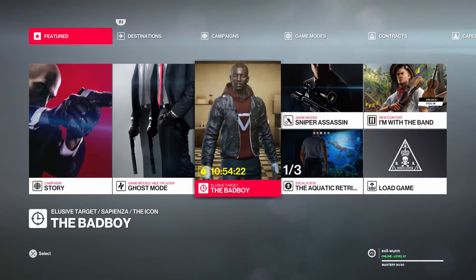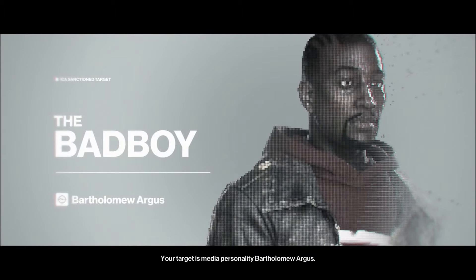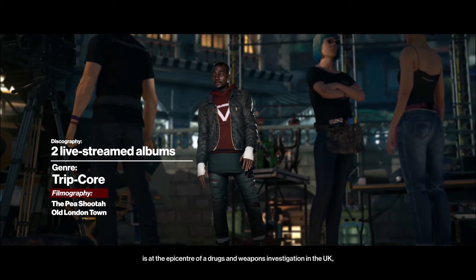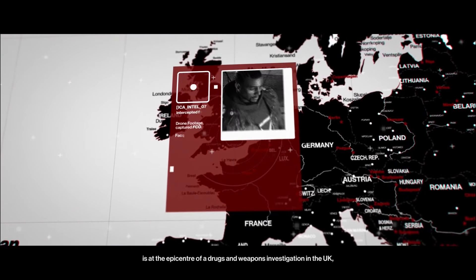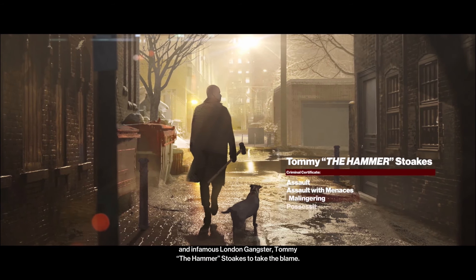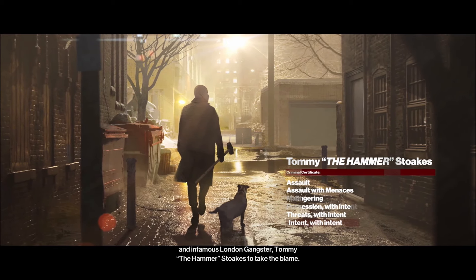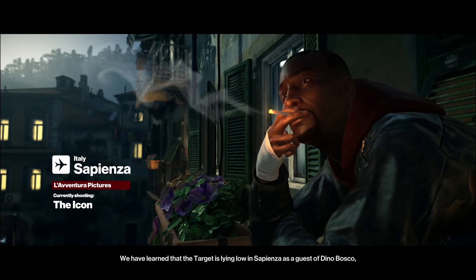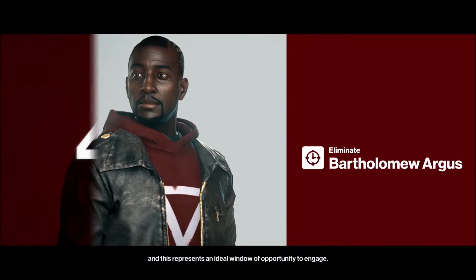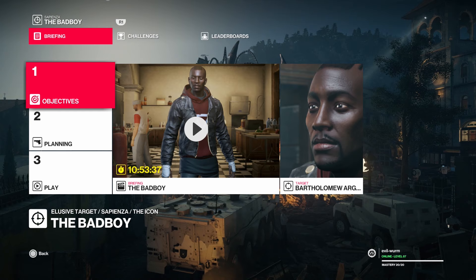Let's go ahead and watch the video. We have learned that the target is lying low in Sapienza as a guest of Dino Bosco, and this represents an ideal window of opportunity to engage. The clock is ticking, 47. Good luck. Alright, let's go ahead and get into the planning stage.